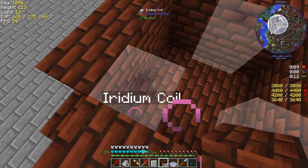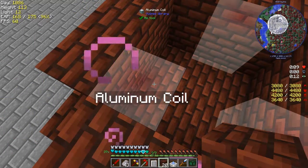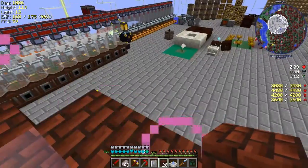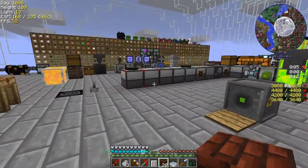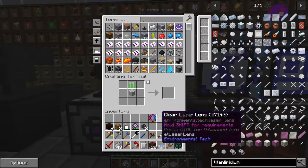Here we've got coils — iridium coils, gold coils, copper coils, titanium coils, aluminium coils. It matters as to which ones you put in and I can't remember which one is the best. We've got this void ore resource miner and that is actually surprisingly useful. We need iridium — it's either iridium or titanium, I'm not sure which.